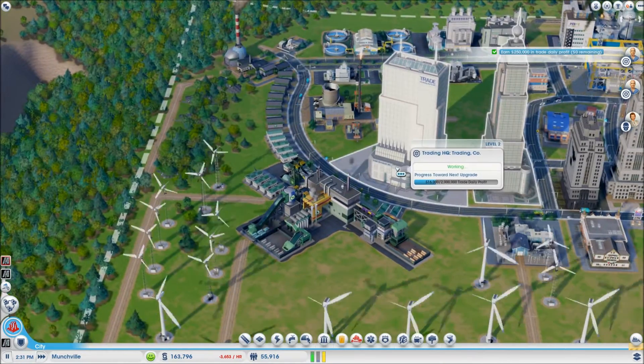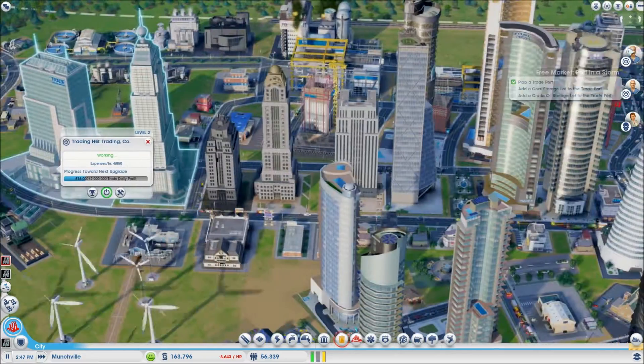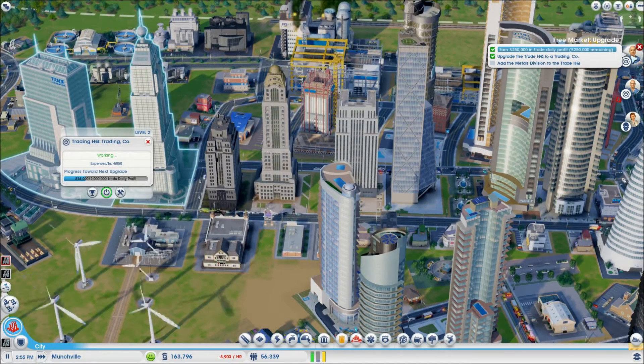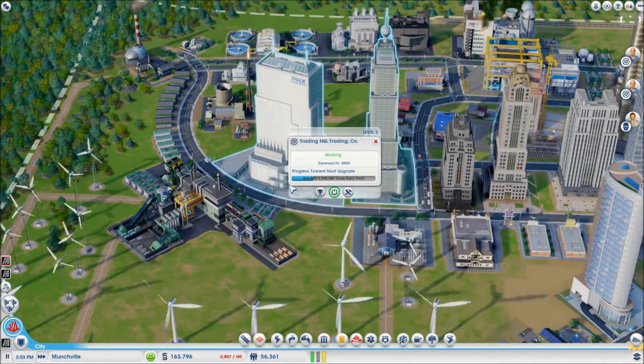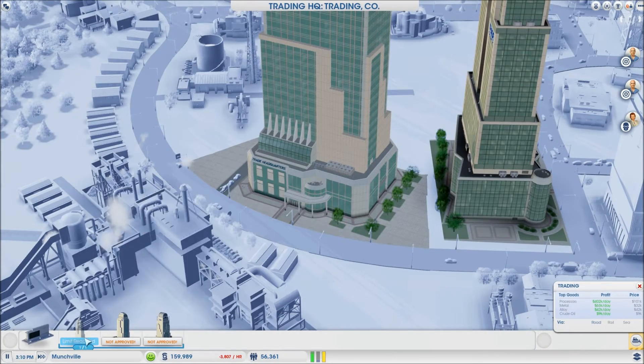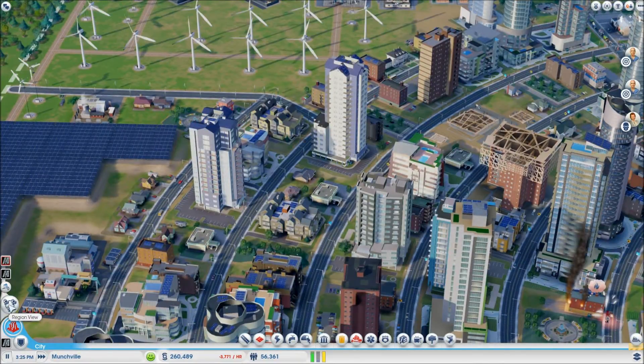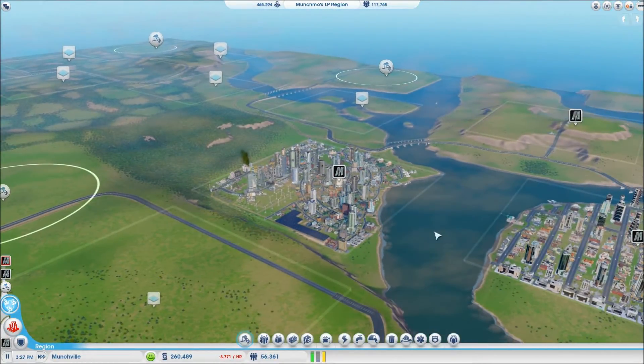Hey, look at that — we earned $2,250 in the trade. What was that for? Now we add a metals division to the trade HQ. I don't care about the metals division. Can I do that now? No — I can't add a metals division, I'm doing electronics. Screw you, sir. Alright, let's go take a look at another one of our cities here because we're having some problems.